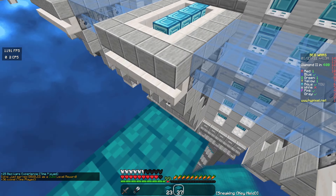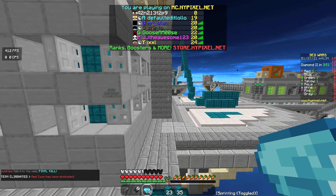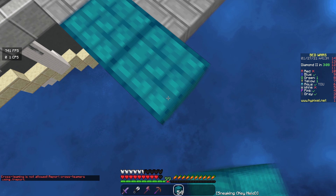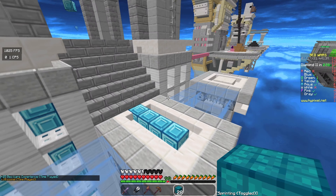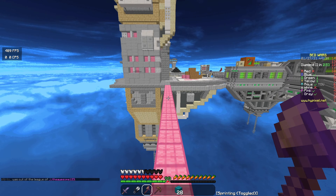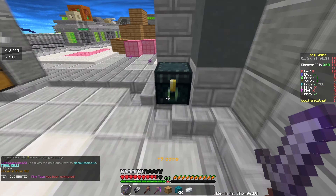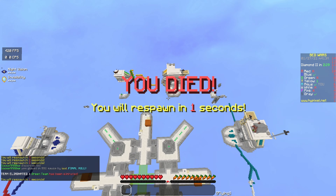Actually, yellow's bed's gone — so that doesn't leave that many people. Come on, you can do this, Ruben! I'm gonna grab those diamonds and just get Sharpness real quick, because why not? So pink was actually bridging from his bed. Green doesn't have a bed either, so I'm just gonna forget about him for now. Let's bridge to pink — come on Ruben, don't fall into the void. We're going, we're here boys, we're at pink. I need to take him out really quickly before green gets to me. We're gonna take him out right now — there we go, very nice. I'm gonna go ahead and go back to my base because I am scared.